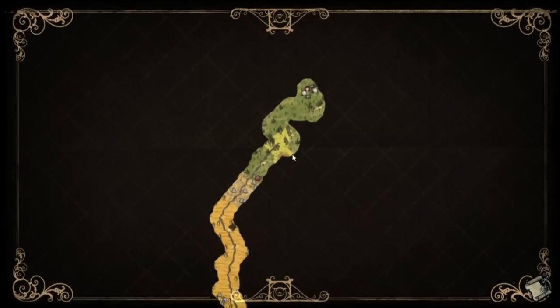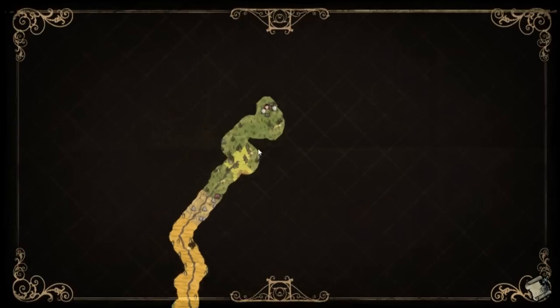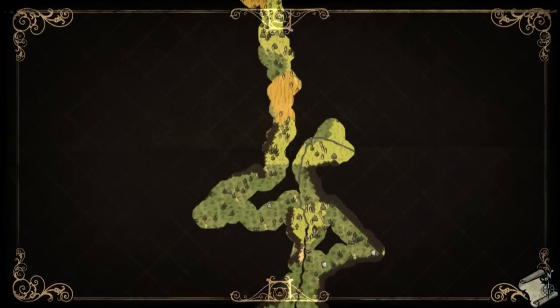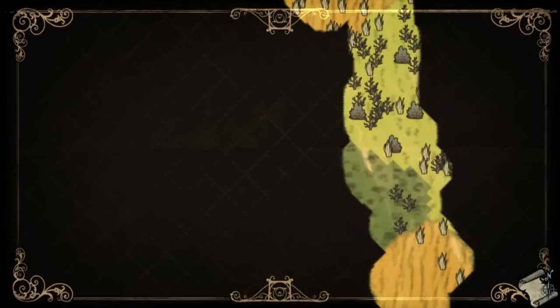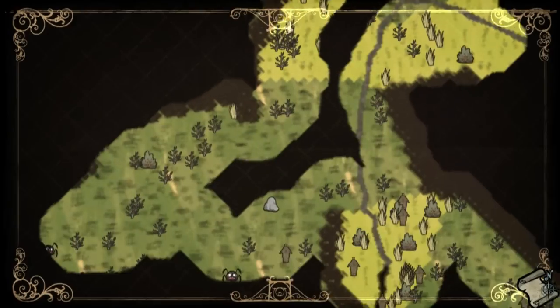The map system feels a little unfinished as well. It would be nice to be able to mouse over one of the many icons on the map and have the game tell you what it is. Allowing the player to place icons and waypoints would be highly beneficial as well. Cartography is a very important and oddly therapeutic aspect of surviving in the wild, and it would be nice to see a more interactive and customizable map.